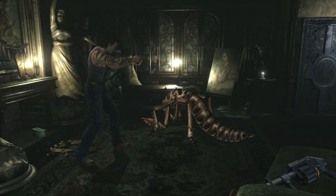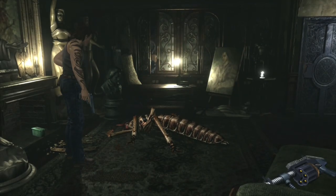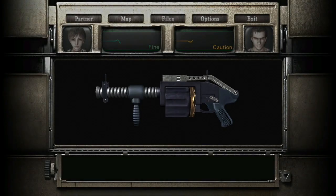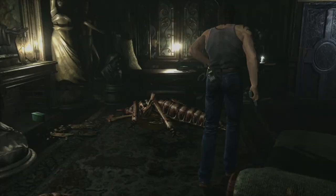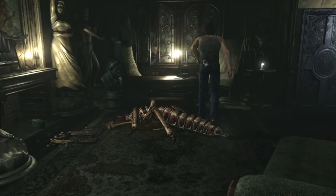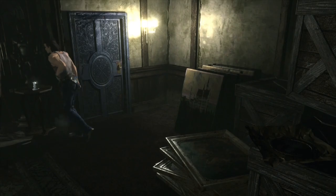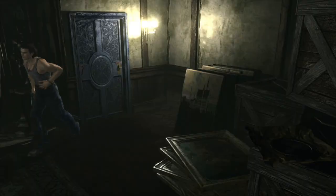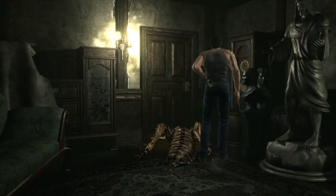Once you've killed the cockroaches grab the grenade launcher and grab this white statue over here. Leave that shotgun ammo - we'll get that later. Exit the room.